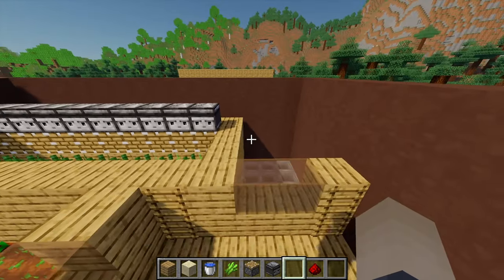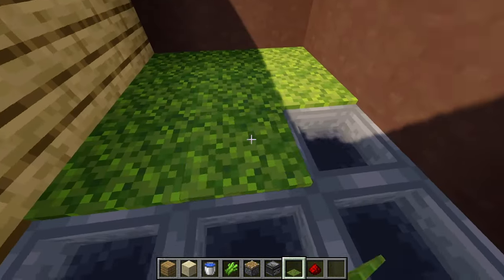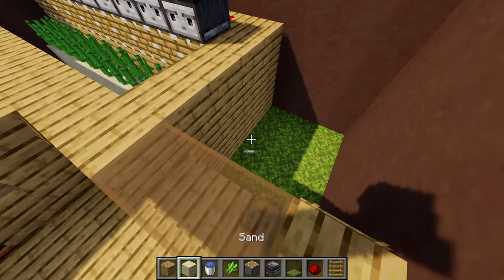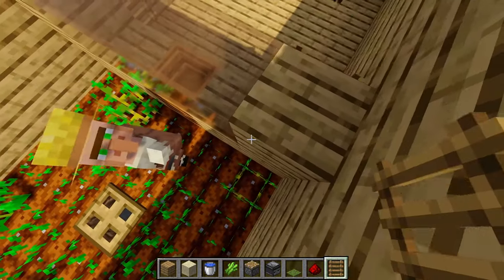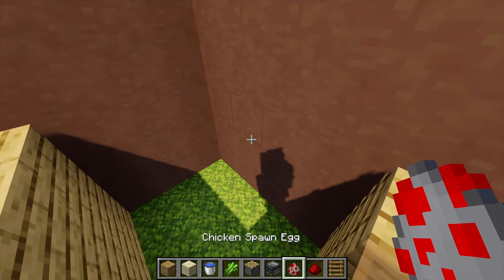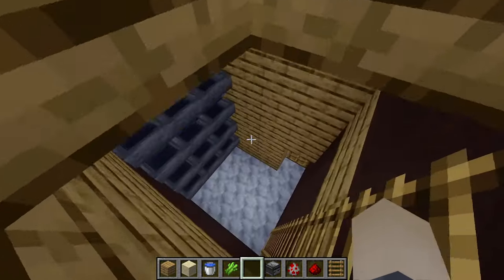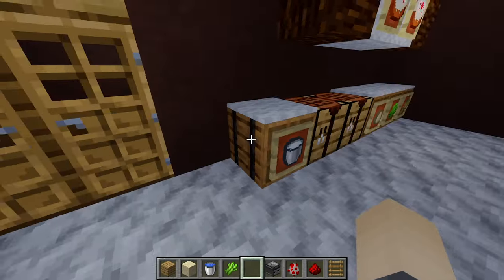Now let's move on to the last part of the farm: the chicken area. Grab some moss carpet and place it over all the hoppers. Grab some ladders and place two just there so we can get in and out of the chicken area. Also add one ladder to the sugar cane area and one ladder to get out of the farm. Then add chickens — in survival you'd probably get them up here with a lead, but let's add some with spawn eggs. Test it: grab an egg, put it in there, and check if it's collected at the bottom. The egg is here — all hopper systems are working.